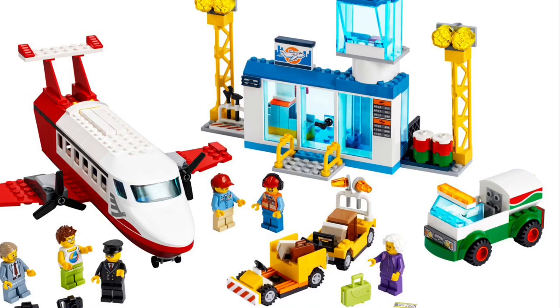At number 4, we have the airport from set 60261, and it is a junior set. While this is the smallest airport LEGO has ever come out with, I do understand that this is a junior set, hence the small airport. And honestly, if this set was targeted for 4 or 5 year old kids, LEGO did a great job with it. This includes many important parts of an airport, and while it is presented really well, I wish LEGO would have gone above and beyond and given us a more realistic airport, because 4 or 5 year old kids will be building this set and I'd really want them to understand what a real airport would look like and how it operates.